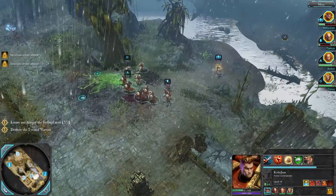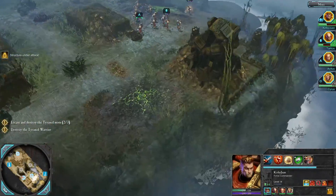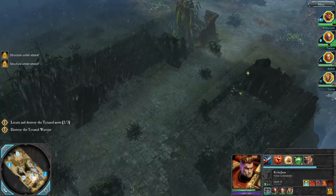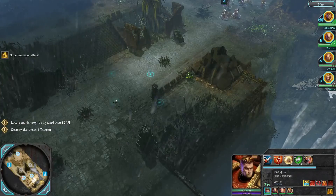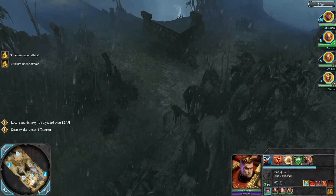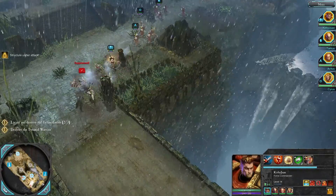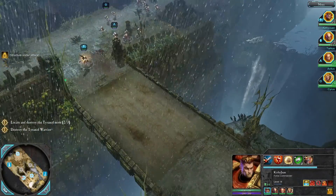Alright, let's go heal up and then move on to one of our final targets. March down this way and see what's at this circle — maybe the other nest, and then the Tyranid warrior should be at this point. Guess we'll find out, won't we? There are some supply crates there. Might have to go in with little supplies, which is not ideal.